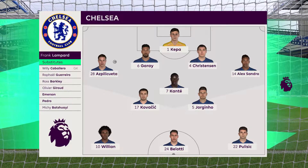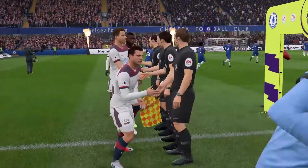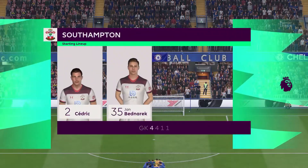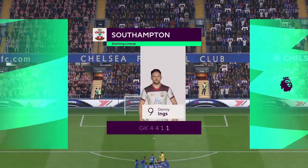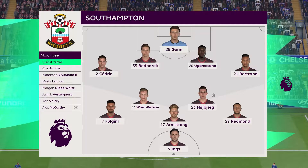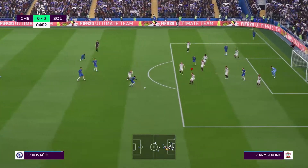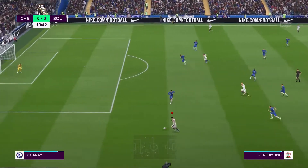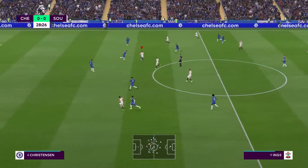Here's our lineup — 4-4-1-1 again, same back four, midfield four, Fagini, James Watt, Prowse. No changes — when you're doing well with a lineup, just stick with it. First chance for Chelsea, missed. Then Nathan Redman on the left-hand side doing well, plays it into the middle to Armstrong — great save by Kepa to deny the first goal.